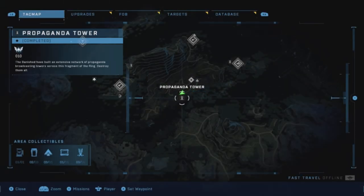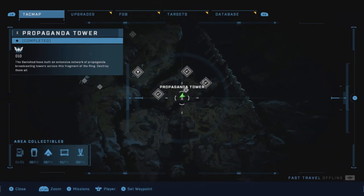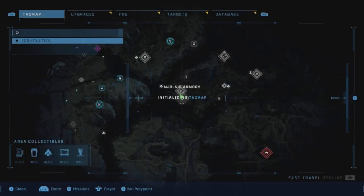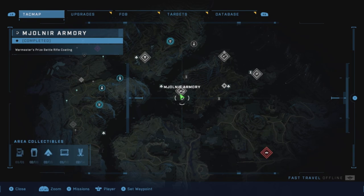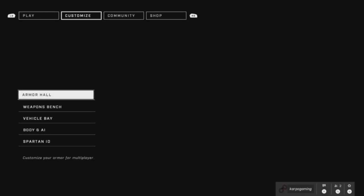Head back out into the open world, because you can easily pass this bad boy up. There isn't really a FOB over here for you to fast travel to, so make your way over to the War Master's Pride coding armory. Head over there - it's pretty simple, and there won't be any enemies because you already cleared them out during the campaign.